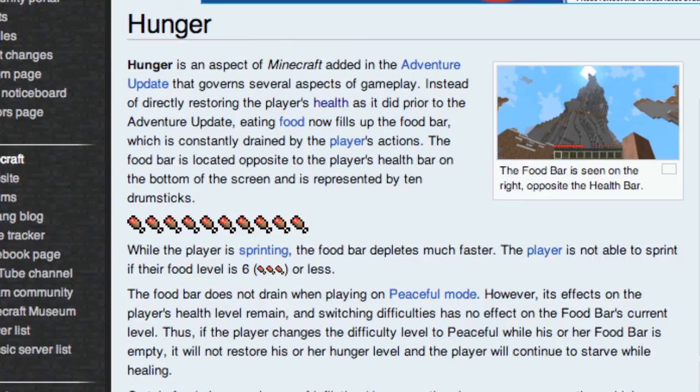While the player is sprinting, the food bar depletes much faster. The player is not able to sprint if their food level is 6 or less. The food bar does not drain when playing on peaceful mode.